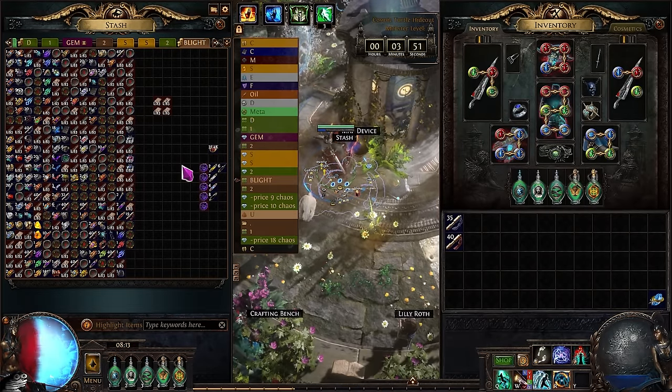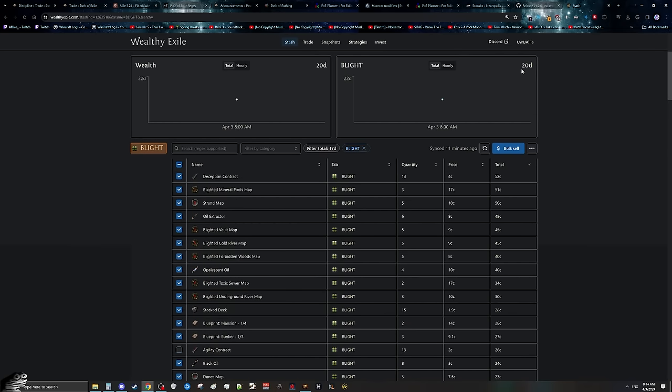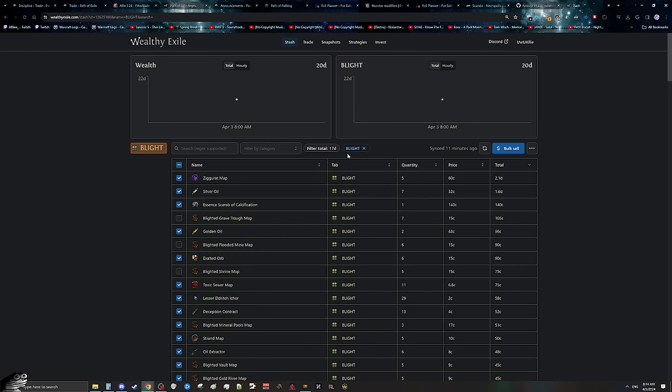In my opinion, I feel like this loot is pretty consistent with exactly what you'd see. If we take a quick look at Wealthy Exile, it says we have 20 div in total in this tab, but that's not completely accurate as these blighted maps — specifically Grave Trough, Flooded Mine, and Shrine — are overvalued at 15 chaos each when they're actually about 5 chaos each. If you take those out, we can see we have 17 div in here worth of loot. Adding in the actual value of those maps gives us another div, meaning we made 18 div in 20 maps. That means with 5-minute maps — and I was actually running 3.5 to 4 minutes, but let's assume 5 — meaning I could do 12 maps per hour, it took me about 1.5 hours to get all this done, meaning my total profit was 11.2 div per hour.